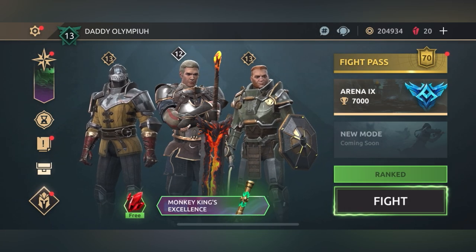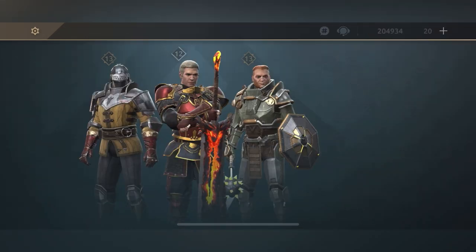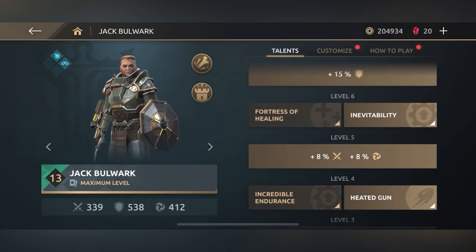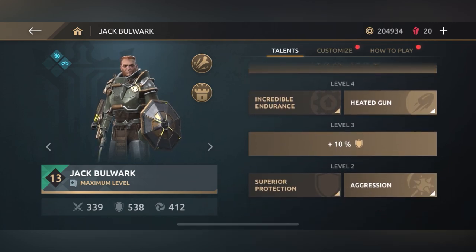Hey guys, welcome back to the channel. This is something I just wanted to do to show everyone — it's not a particular set I like to use, but it's the Jack Bulwark, basically the heated gun talent that they just added.